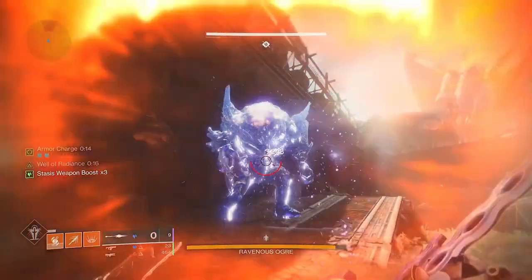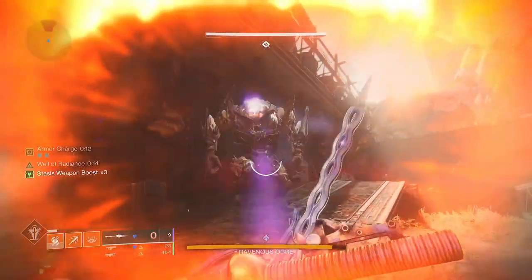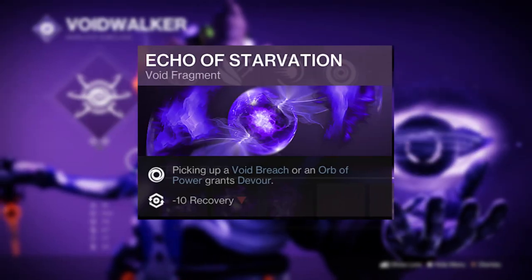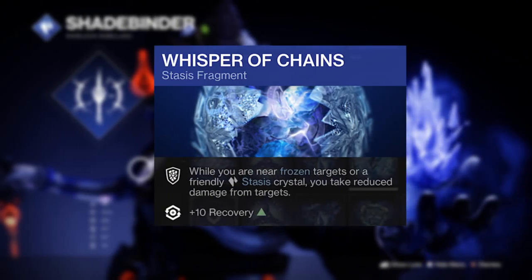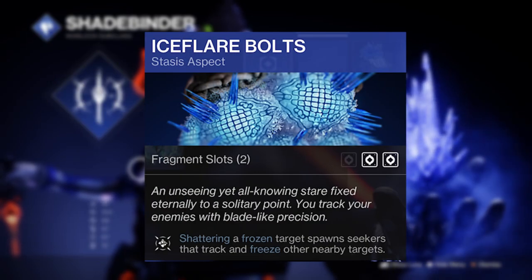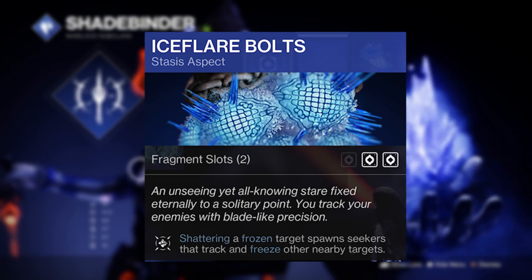You can even build excellent survivability into this glaive and use it to clear rooms with the pointy stick mode, utilising effects like the void subclass devour from echo of starvation, or even the whisper of chains and whisper of rrime from your stasis subclass of choice. Even warlocks can chain freeze everything using ice flare bolts if you really want to max it out.